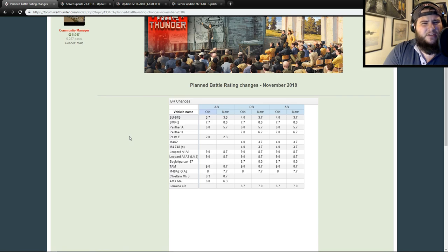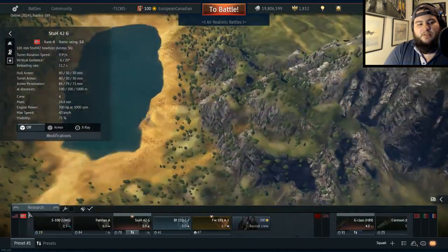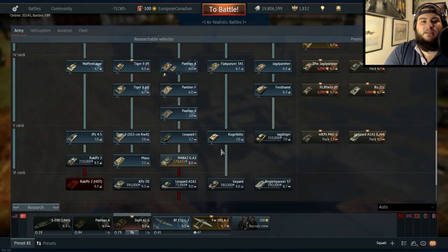We went over these about a week ago, but two have been added to the list. The two added are the M4748A, which is the German Sherman — which you could have purchased to get into the closed beta of ground forces, and was also sold for a ridiculous amount of money — and that is now getting dropped to 3.7, following the M4A2. Then the M48A2 GA2, the new German M48, is getting dropped by 0.3 BR to 7.7.